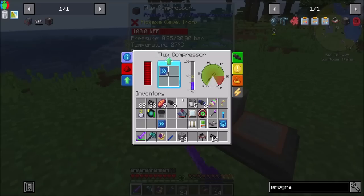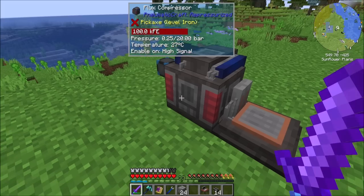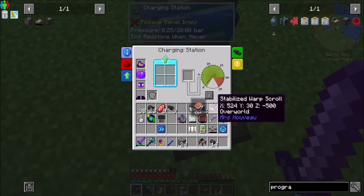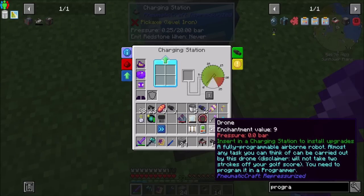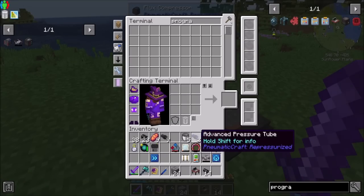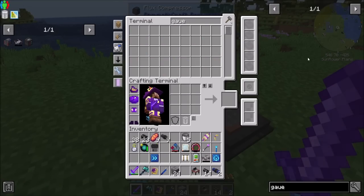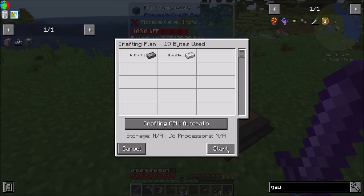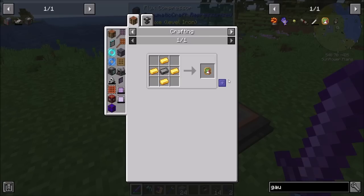The only downside with this is measuring the amount of pressure in here, because I will want it to shut off at some point. This generator can get up to 20 bars of pressure, and this guy can get up to 20 bars. I'll throw a gauge on this so that we can get some compressed ingots.